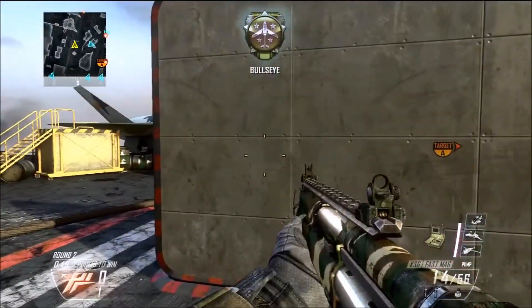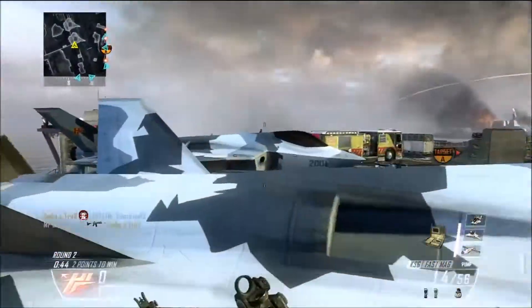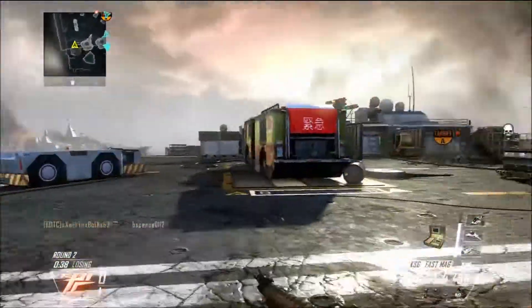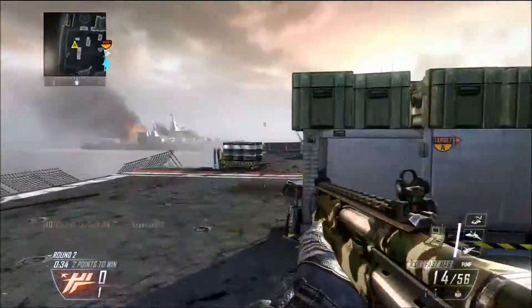This shotgun I think is just the best. Shotguns allow you to run a lot faster because they have the maximum speed for running. They're also a one-shot kill normally, especially with this one, and they're a lot better than snipers because you can get up close with one-shot kill weapons.